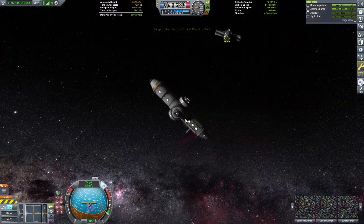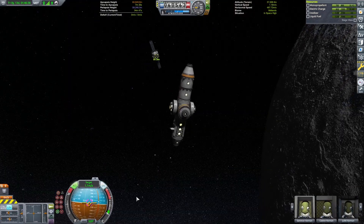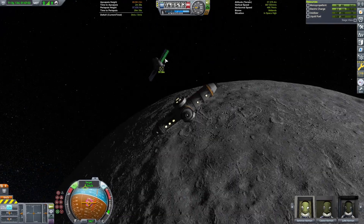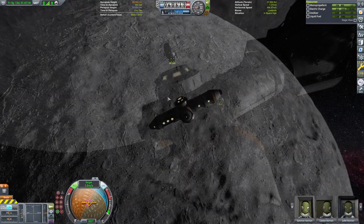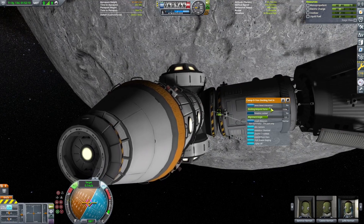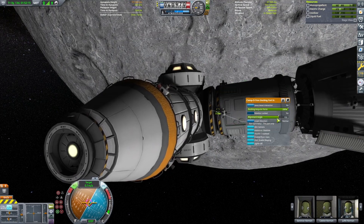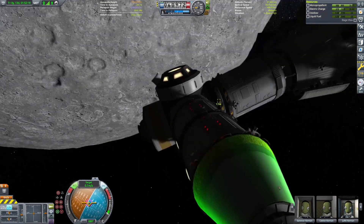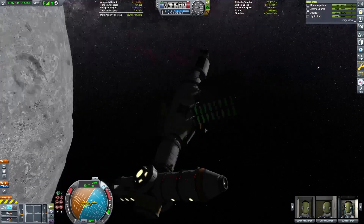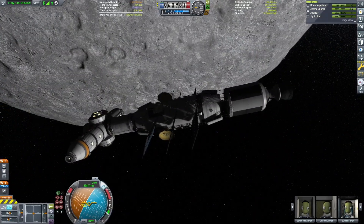Eventually we get it close enough where I can just turn on the attraction force of those Docking Port Seniors and have it pull itself over. This was such a battle — I probably farted around with this for about 15 minutes just to try to get it here. But here we are finally close enough, using RCS to keep us there, then turning on that attraction force to have it finally dock. It wobbles, and wobbles, and wobbles, and then it finally docks. And I got it in the orientation I wanted — the T habitation section in line with the solar panels, so all is hunky-dory.